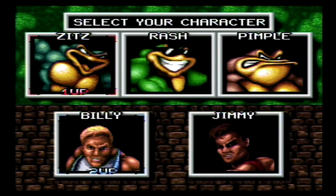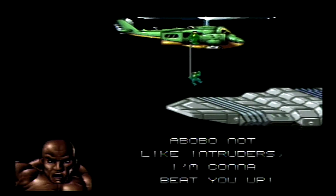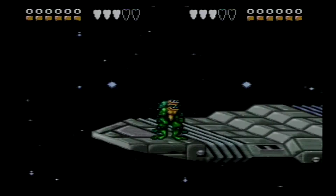This side-scroller features five playable characters. As you can see, you have Zitz, Rash, Pimple, Billy, and Jimmy. I'm going to go with Zitz; looks like you're going with Rash. The story is simple: the Dark Queen forms an alliance with the Shadow Warriors from Double Dragon to dominate the galaxy. Similarly, the Battletoads team up with Billy and Jimmy to stop the oncoming threat.